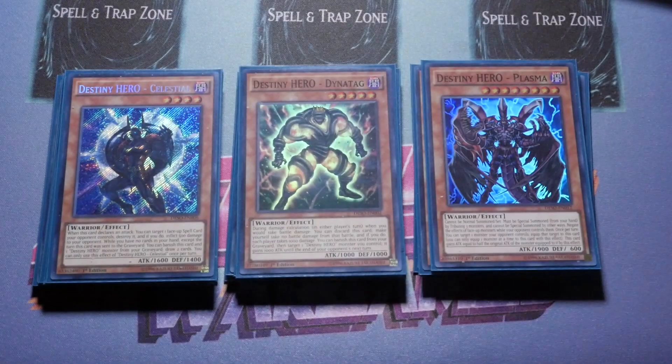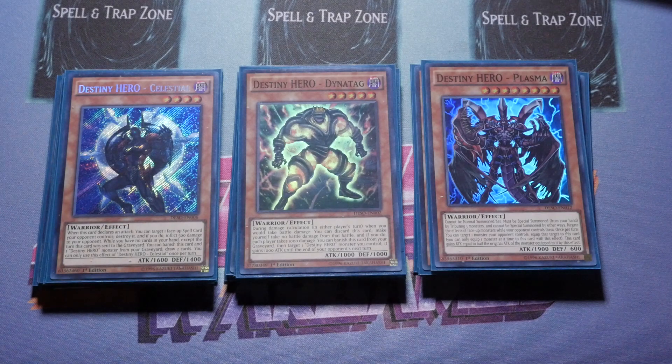For the Destiny Heroes we've got one Dynatag, one Plasma, and one Celestial. Celestial could be cut easily. You're running five Destiny Heroes — you really only want to send one Malicious, so that's four Destiny Heroes. You don't want to send Plasma since you want to search it and use its blanket Skill Drain effect. Your other send targets are Dynatag, which triggers Dystopia, and Celestial, which gives recurrence. You definitely need at least three Destiny Heroes — Malicious to extend, Plasma to negate, and Dynatag to trigger Dystopia.